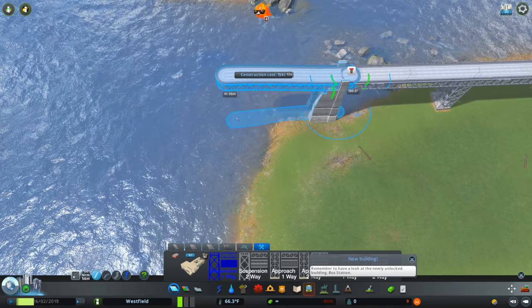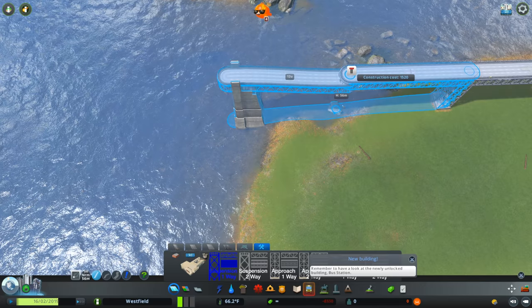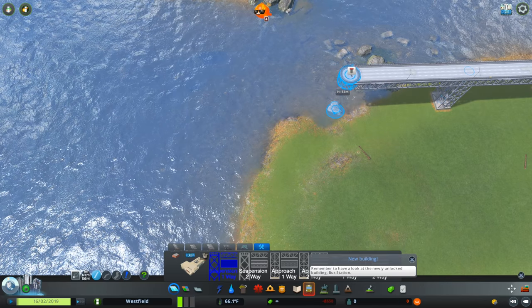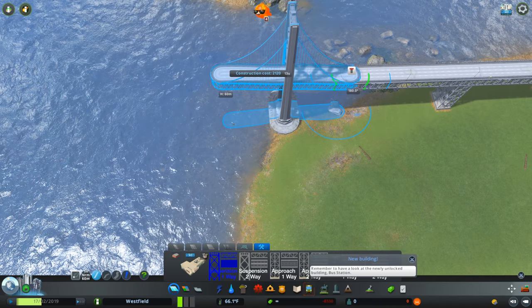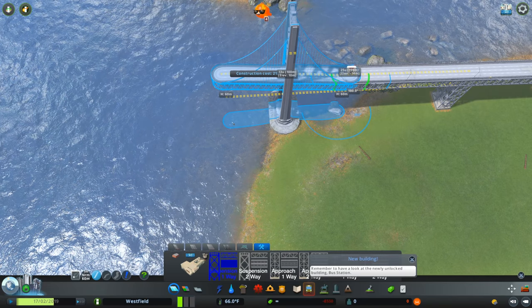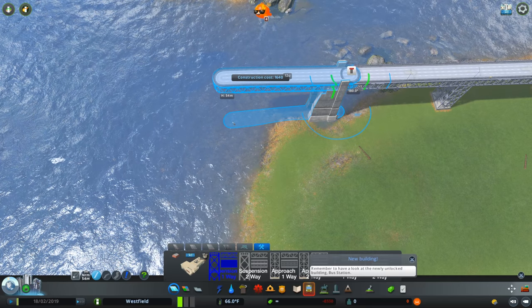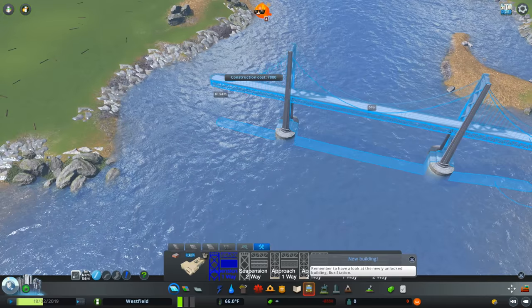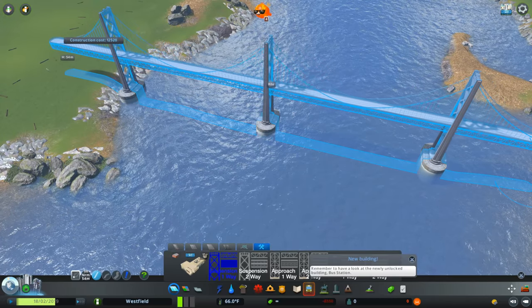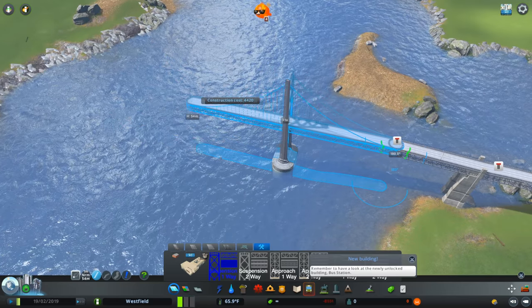So the first thing you should do if you're starting with a bridge approach is figure out a way to get one short segment done. You want to bring it about 100 meters just so it doesn't spawn the bridge. I'm going to lower this back to 54 meters — I think that's the best height. Now you can either just straight-pull the bridge across, which is fine, but I think it keeps the pillars a little too close together.